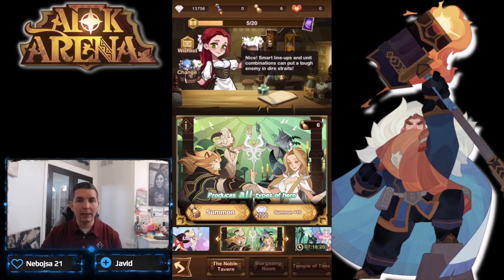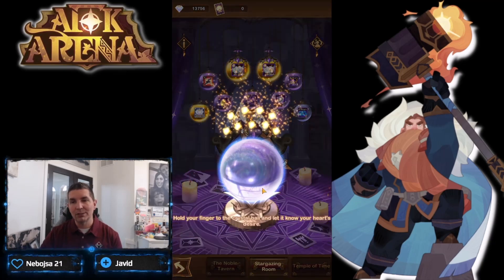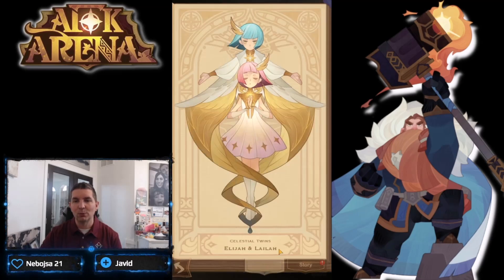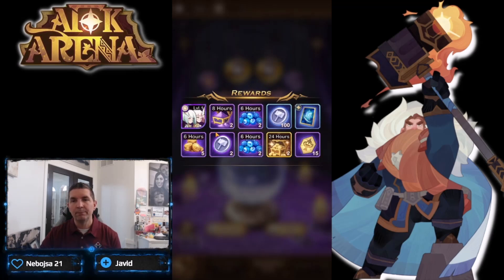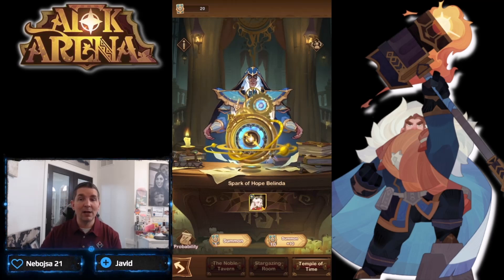With the tower unlocks, the goal is to get three ascended heroes in each faction before moving to the Stargazer. Popping the Twins into the Stargazer — some players say the first pull is guaranteed, some say it isn't. We do get our first copy of the Twins! The build priority is Twins first, then Mortis, then Lucretia. We also get some resources from that pull.